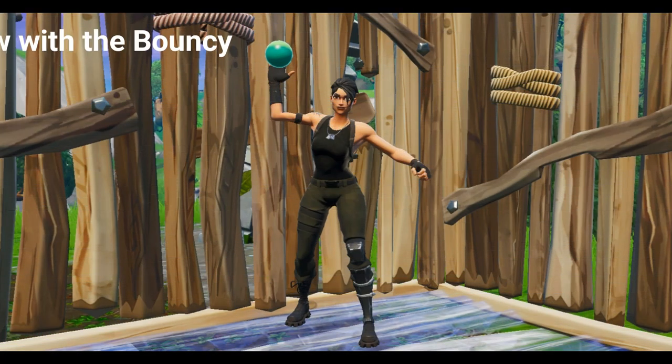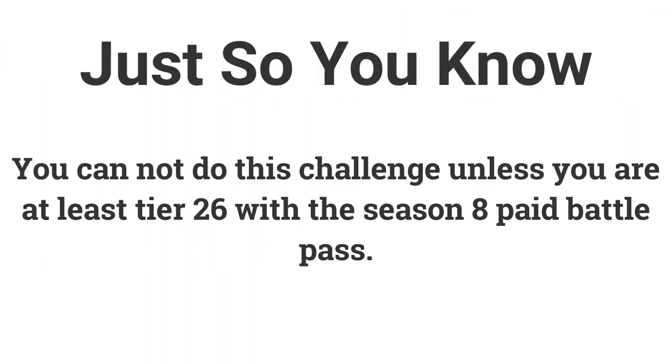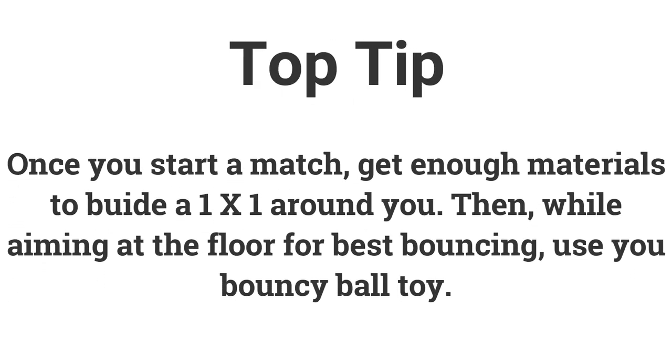The fourth challenge is get 15 bounces in a single throw with the bouncy ball toy, and you can get 5 battle stars or 500 XP from it. You will need to be at least tier 26 to unlock the bouncy ball. Once you have it and have started a match, get enough materials to build a 1x1 around you. Then, while aiming at the floor, use the bouncy ball toy and it should bounce quite a lot.